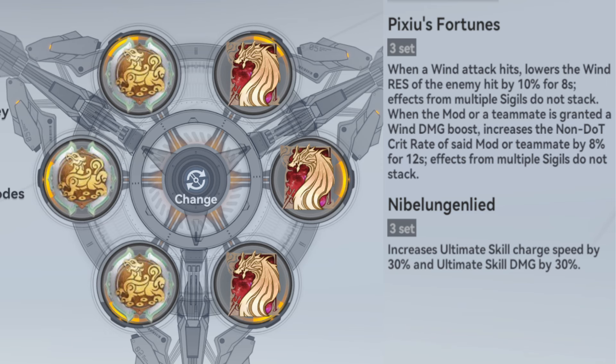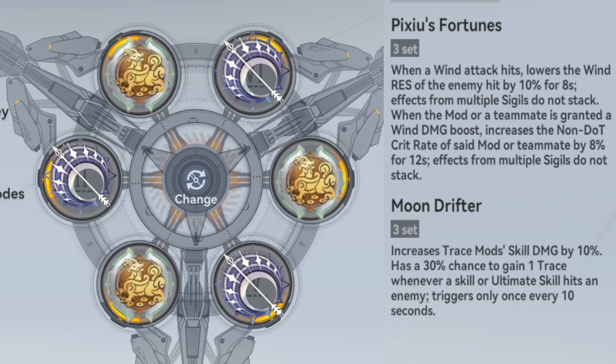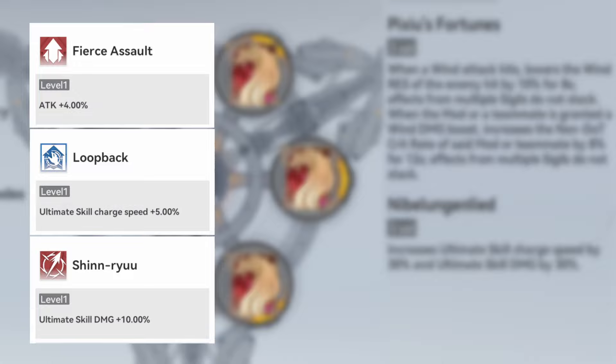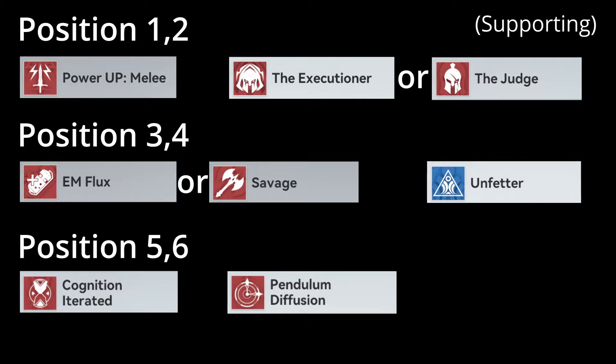You can go for the new wind sigle together with the nivel sigle for the ultimate skill. If you want to use Ruliang as a sub dealer, you can consider Owl Sigle or Moondrifter Sigle too, but a support-oriented setting is more recommended. For instance, you can prioritize attack, ultimate skill damage, and charge speed first, then critical rate and damage, and so on. For warp, you can check the chart on the screen.